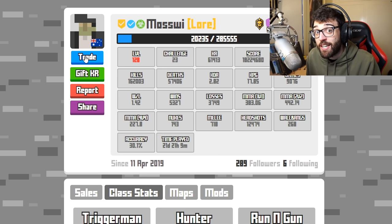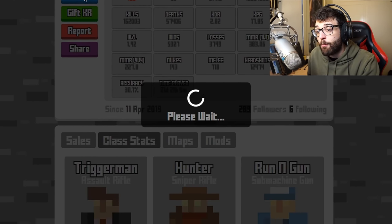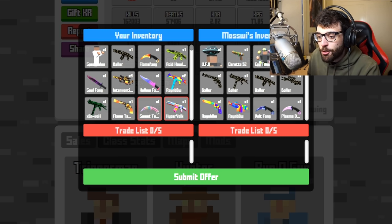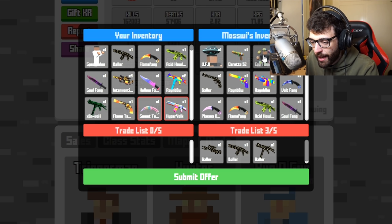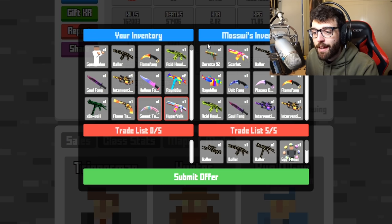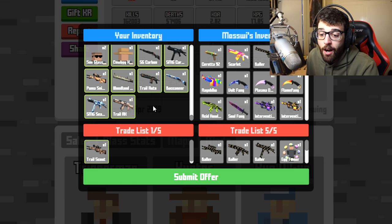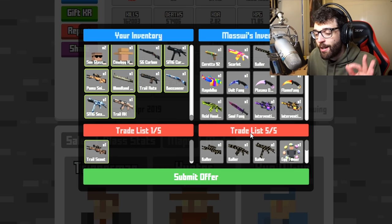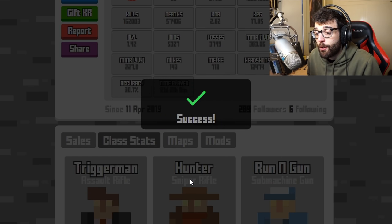Now I want to initiate a trade to Moswee, so I'll click that trade button. It will load up and I can choose which items I want to trade. As you can see, he has quite a few cool skins — he's got the egg tamer, the Sareta 92, the bowler. So I'm going to say I want his bowler, his egg tamer, and also his UFO. Keep in mind you can only trade a max of five items in one transaction. What I'm going to request is all of those items for a trail scout — one of the best skins in the game. Hit submit offer and that will send the offer to him.